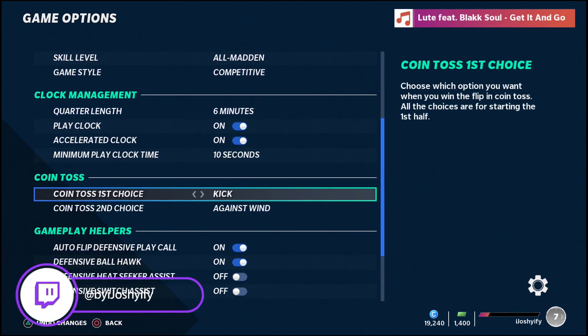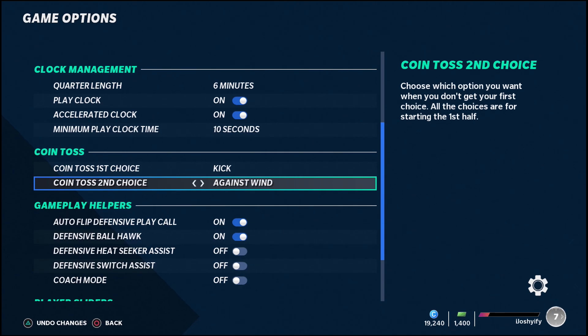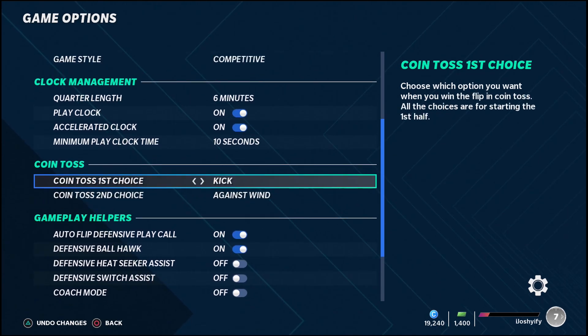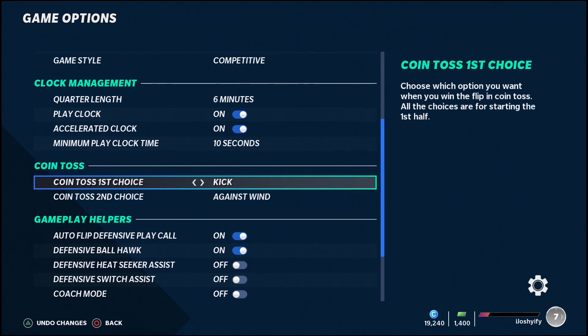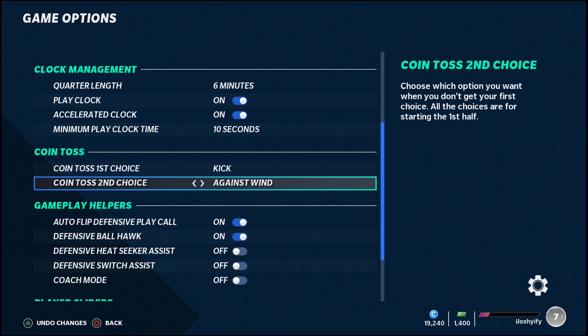Minimum play clock is 10 seconds — we already went over that. Coin toss is actually very important: I like to receive the ball in the second half, so I always choose to kick. If I don't win the toss and have to receive, I want to be going against the wind, so that when we flip at halftime I have the wind to my back and I'm kicking with the wind when the game is on the line in the fourth quarter.